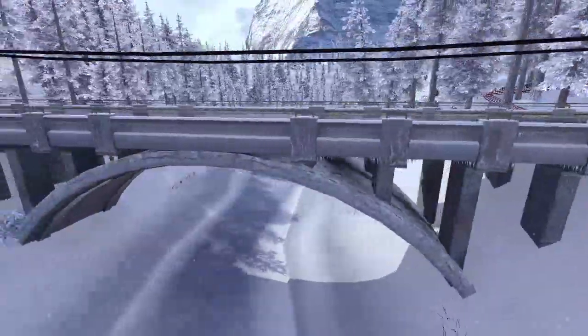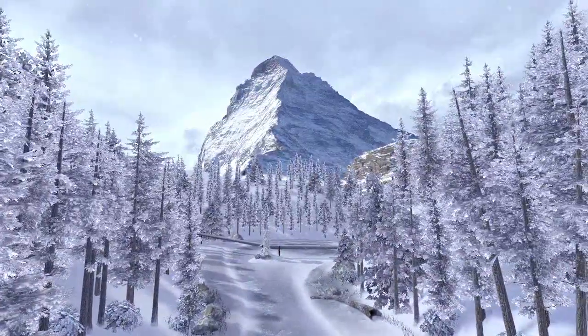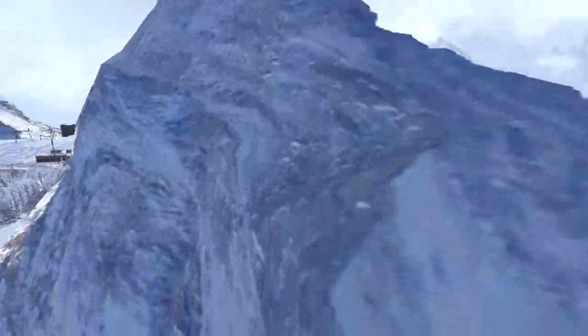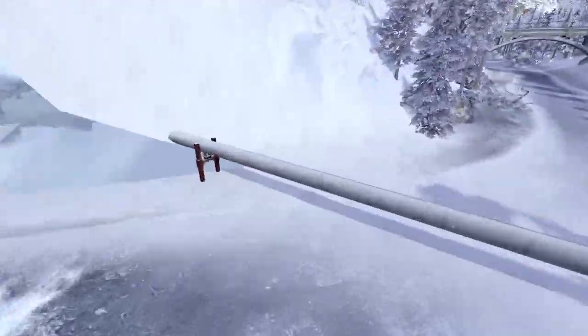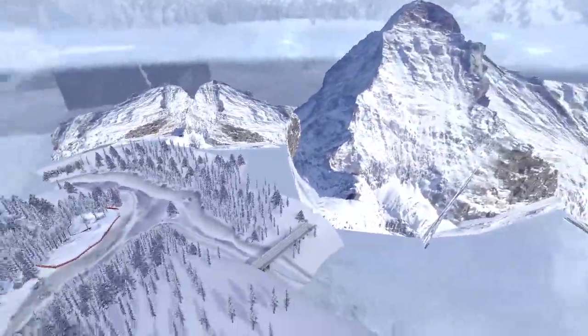We are here at this bridge — pretty standard things, not much to see. When I used to play this game a long time ago, I noticed that this mountain looked very, very good, so I always wanted to get a closer look at it. It's just there, nothing more interesting than this. We can see the edge of the river over here again, some pipes, and the starting area over there — pretty straightforward.